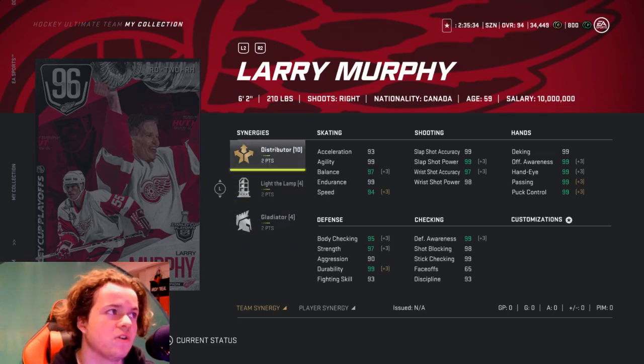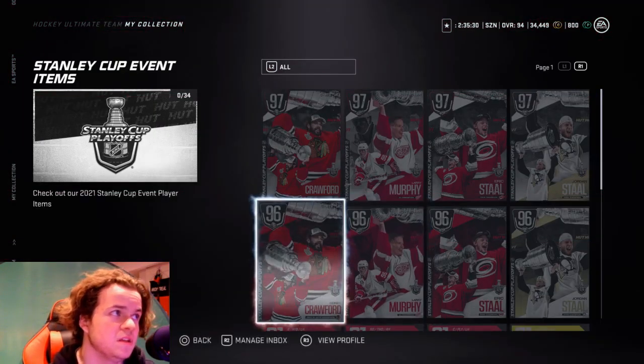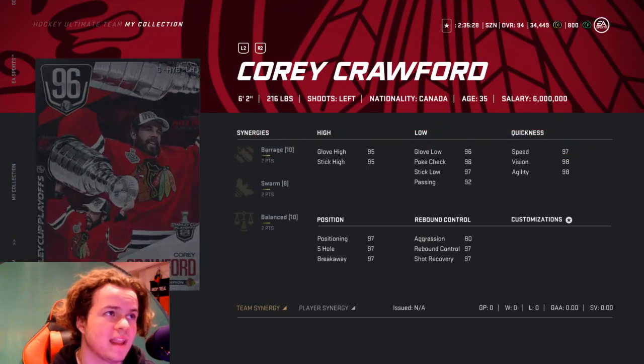Now we got Corey Crawford: 6-2, 216 pounds. 2 on Barrage, 2 on Swarm, 2 on Balance. Pretty good stats. Could be one of the best goalies in the game, although he's 6-2 and 216 pounds — that's very good. You could try him out, I think he will be good. But yeah, who knows with these goalies.